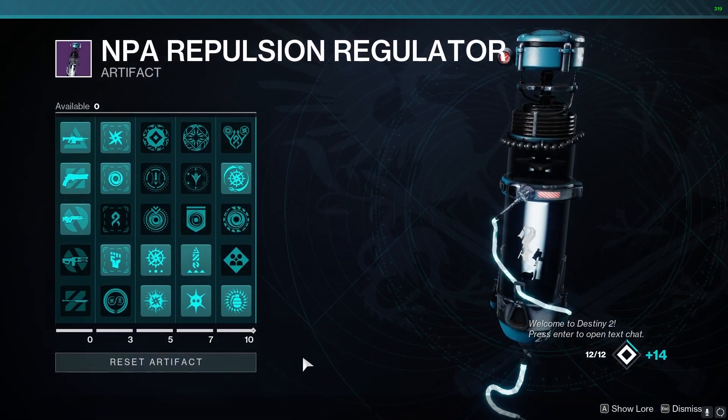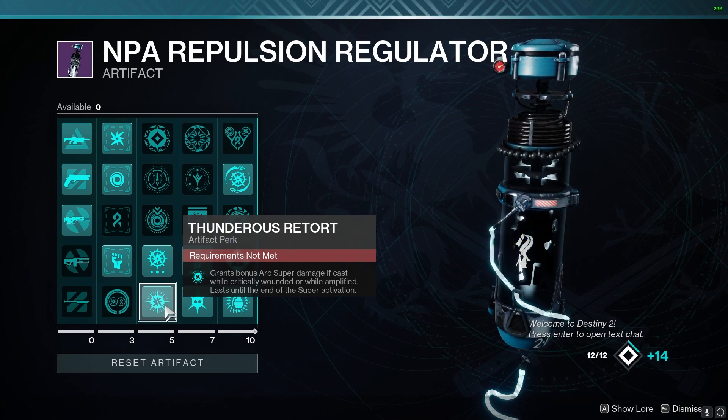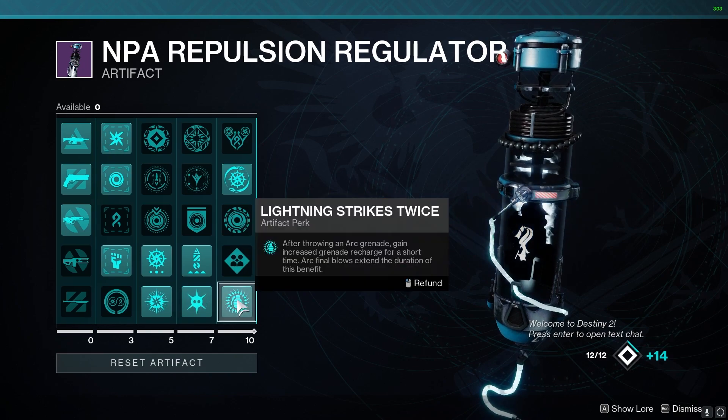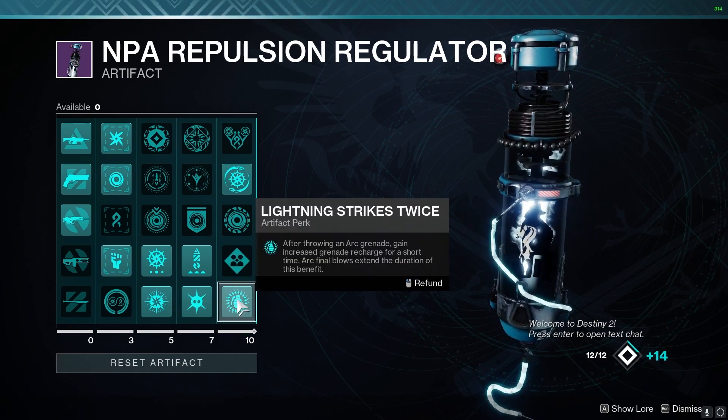Moving on to the Artifact Mods: we're going to be using Thunder as a Torque, which makes our Super deal more damage if cast while Amplified or Critical. Electric Armor, which gives us increased damage resistance while Amplified. And 90 Strikes Twice: after throwing an Arc Grenade, gain increased Grenade Recharge for a short time.